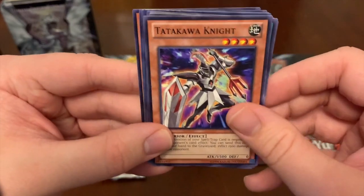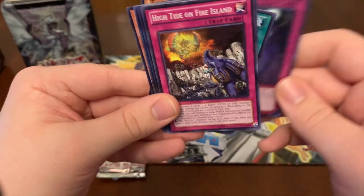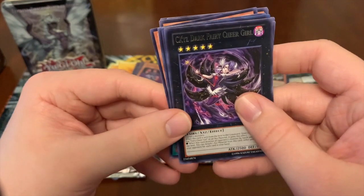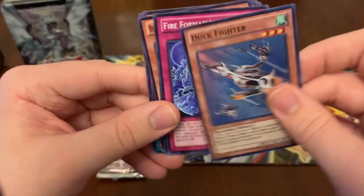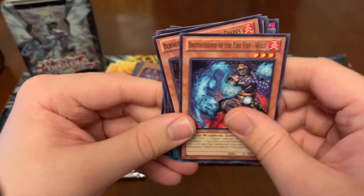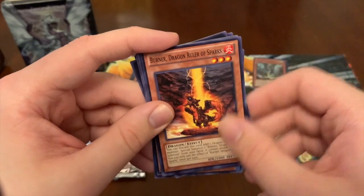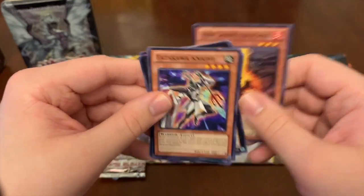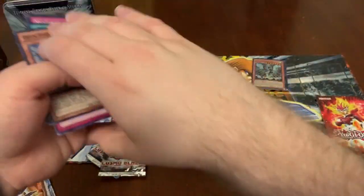Takakawa Knight. Gagagawind. Memory Loss. High Tide on Fire Island. CXYZ. Dark Fury Cheer Girl. We got a hollow finally - Duck Fighter. Fire Information Kaio. Brotherhood of the Fire Fist Wolf. Burner Dragon Ruler Sparks, which is funny because he's going to be in one of the tins in one of my next videos.